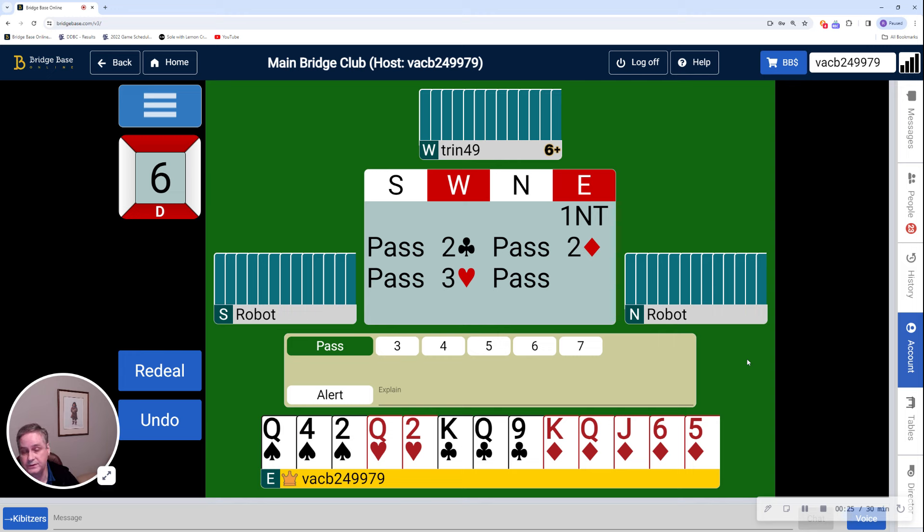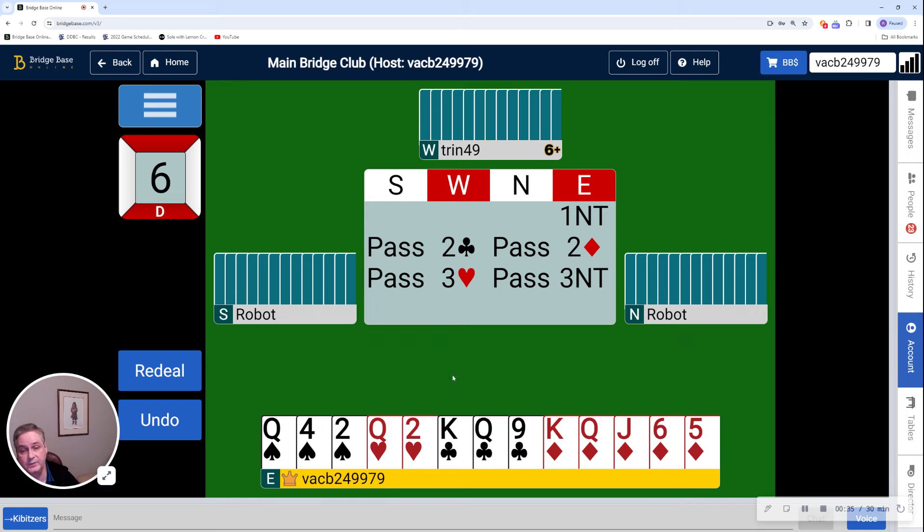Partner's jump to 3 hearts shows 5 hearts with 4 spades — otherwise they would have just transferred to hearts in the first place. I don't have 3 hearts and I don't have 4 spades, so 3 No-Trump is where we're going to end up.